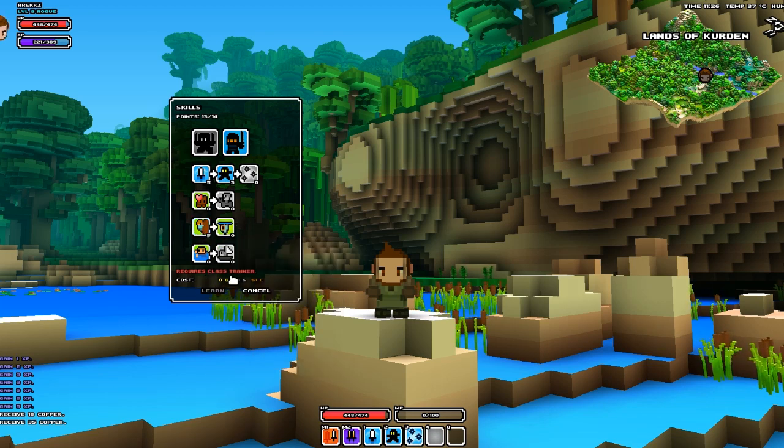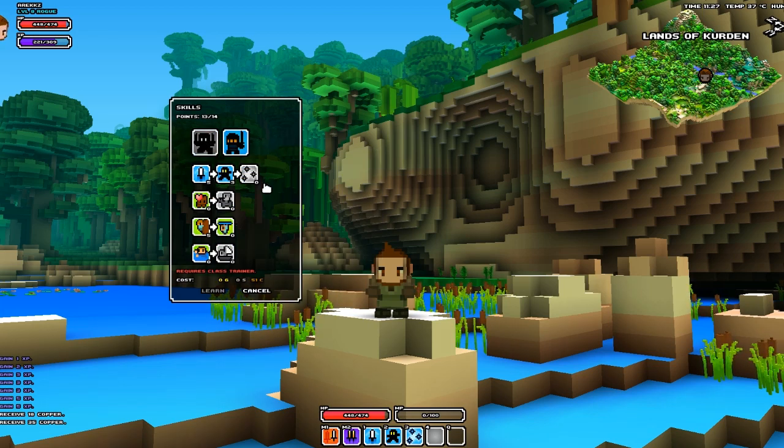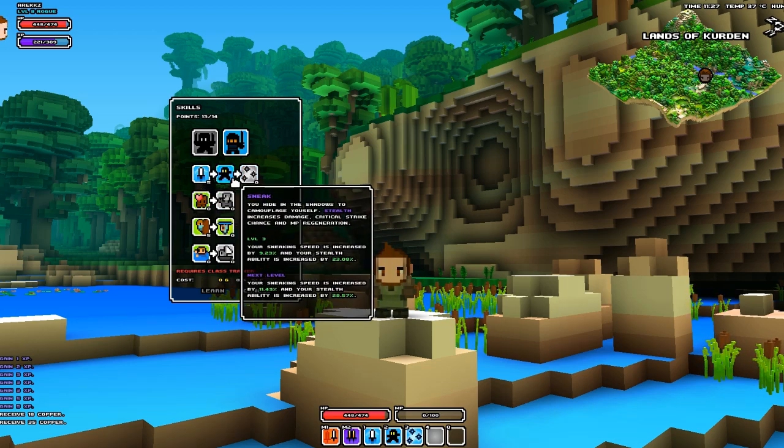Pay attention down here — it does say it requires a class trainer. So if you want to change it at all, same as with specialization, you have to actually go to your class trainer in town. Just so you can see, I took three points out of here and put them into Climbing.